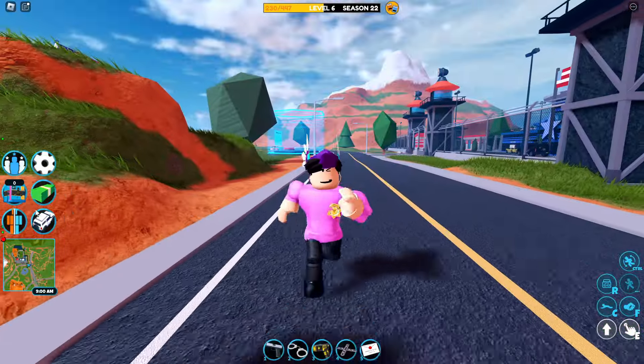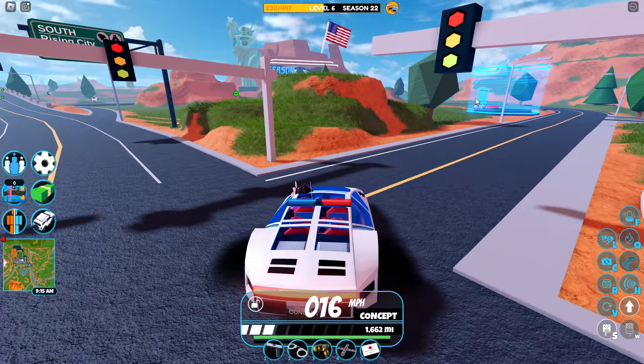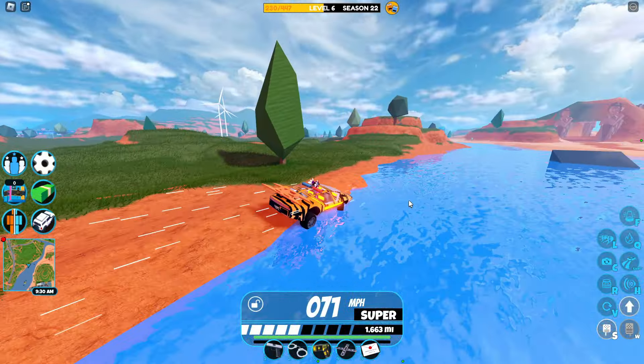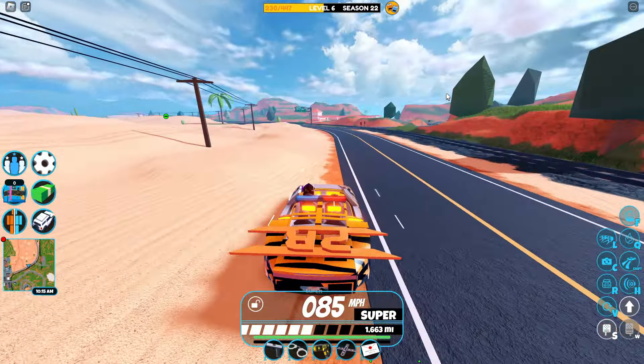How this works is you're basically taking advantage of the VIP game pass. As long as you own the VIP game pass in Jailbreak, you get $1,000 each day along with a free street safe. Not only that, but you also get a bunch of special perks with it as well.